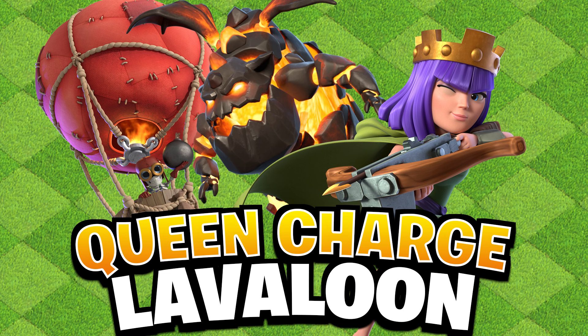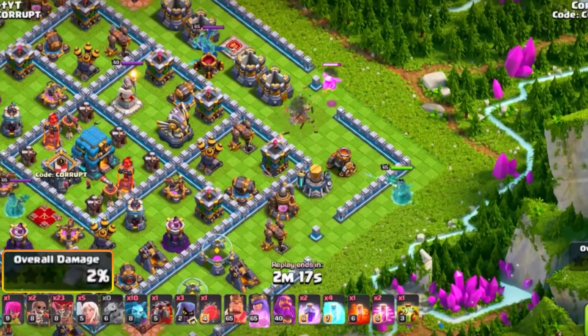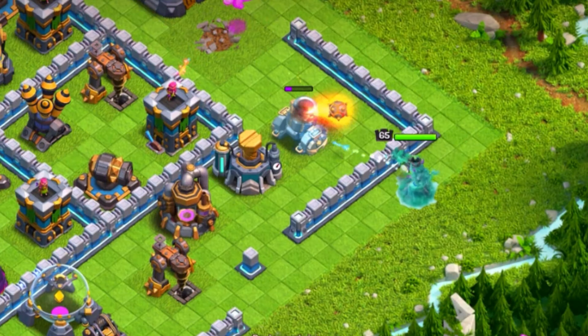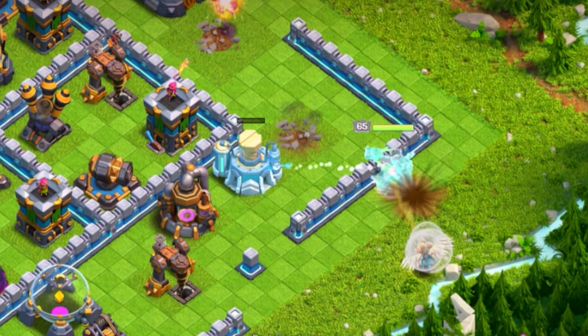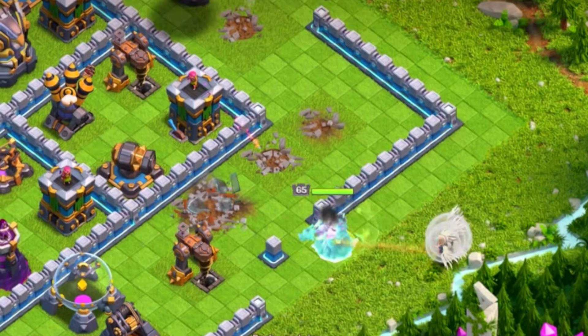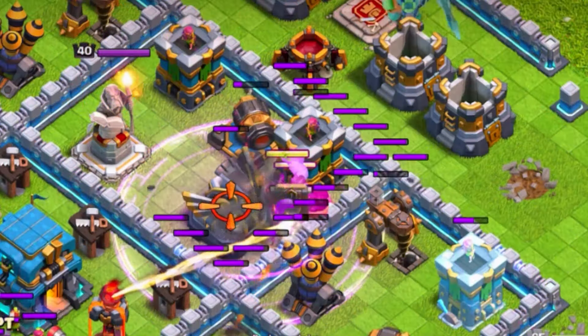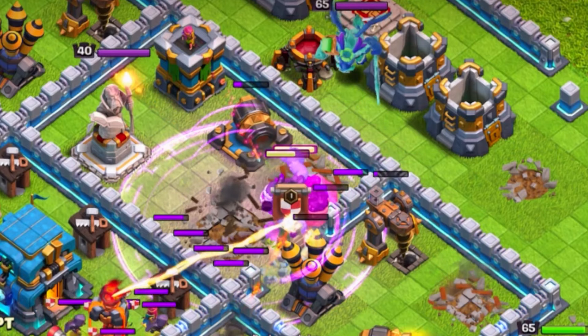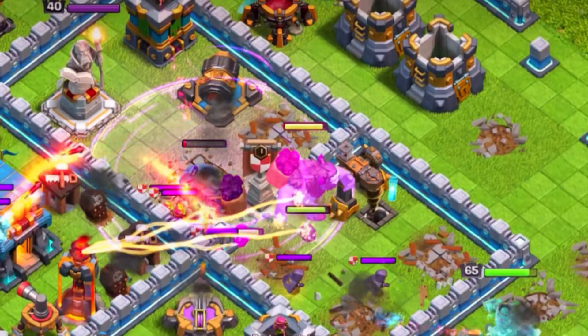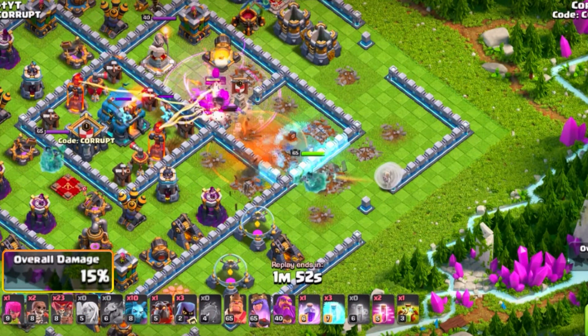The best Town Hall 12 attack strategy is the Queen Charge LavaLoon with the new Overgrowth spell. This is a really easy way to get your Queen to go in the right direction. This strategy can be incredibly difficult, but using your Queen Charge to go in for a particular area — especially the Town Hall when it's in the core — is the most ideal. As your Queen is moving in, you could use a Battle Blimp with Yetis inside to lure out the CC and also clear out the Eagle Artillery, getting some pretty massive value while also setting up a very solid funnel.